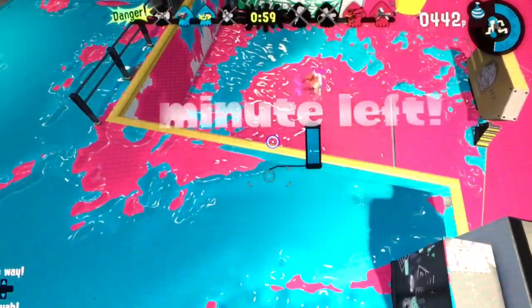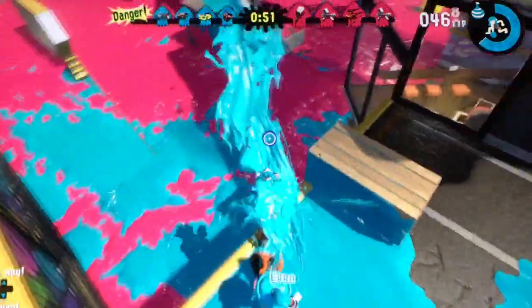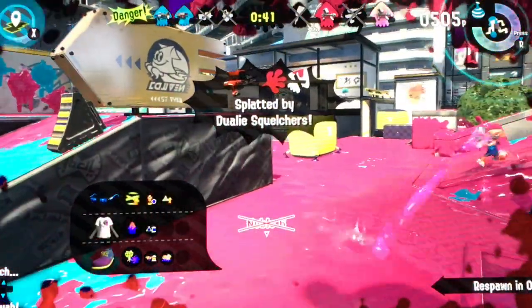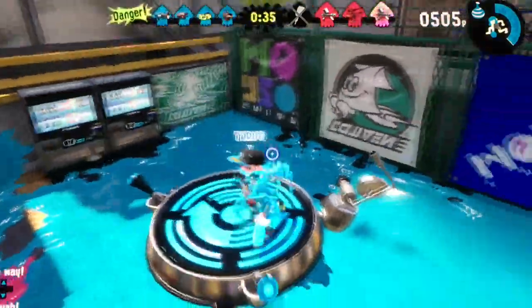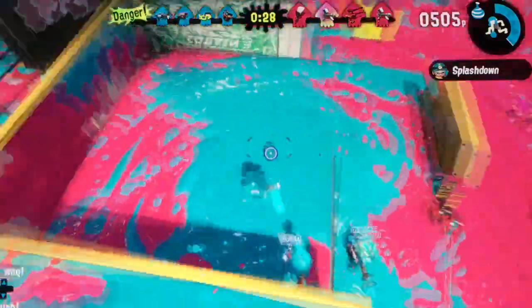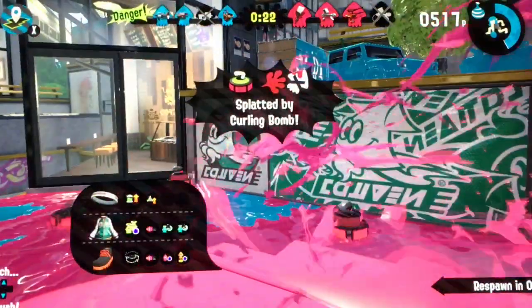We can still spread ink because it's Turf War. And also, if you're spreading, you get your special ready, which is good. I'm about to use my special, but I'll go over here. A guy's using a Splashdown. What are the difference between seekers and curling bombs? Probably one bounces and one doesn't. Do they still have seekers in this game? Well, curling bombs are pretty good.